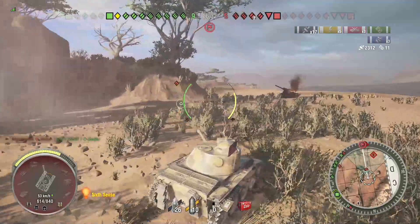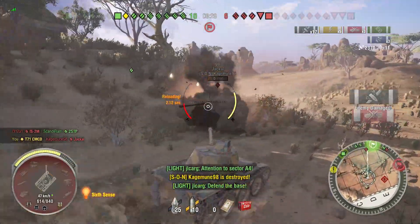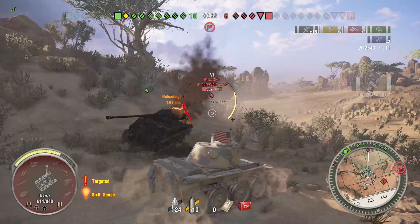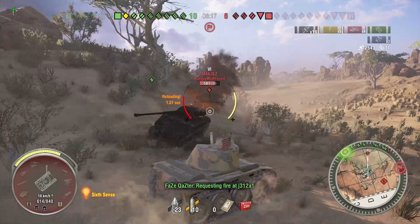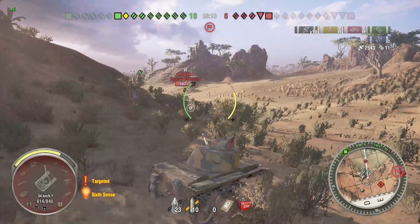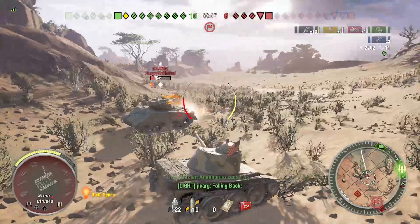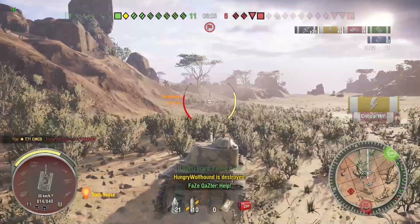At tier 9, everybody has 240 alpha damage — but so does the British one. And you're excited about that? You have 240 in the RU251, 240 in the T49 which reloads every 4 seconds, 320 in the WZ light tank, 250 in the Russian light tanks, and a 4-round autoloader with 240 in the AMX 1390. So there's no point to it.